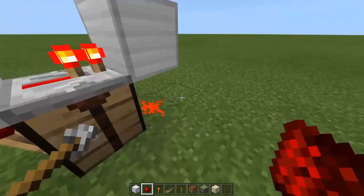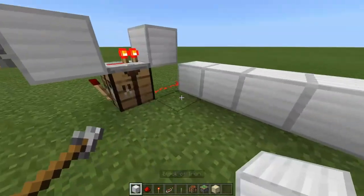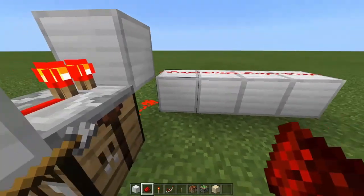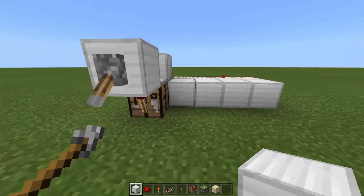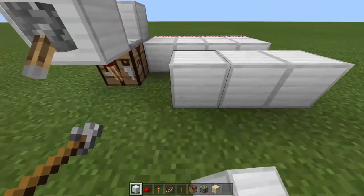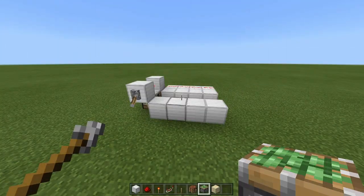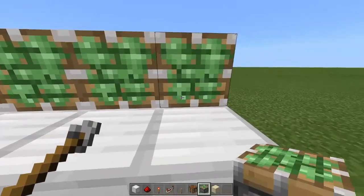Now place one piece of redstone dust behind the one you placed before, then place four building blocks to the right. Run your redstone dust on top of those four building blocks, then bring more building blocks out to the front in a row of four. Miss one space — we'll need this to make our zero tick farm work — and then one space in front put four more blocks. Take your sticky pistons and place them against the redstone line.